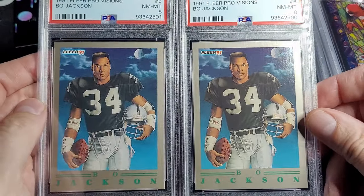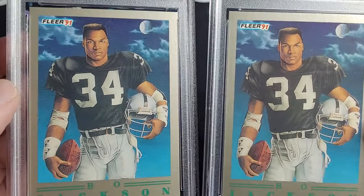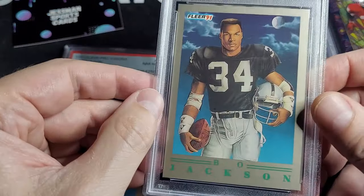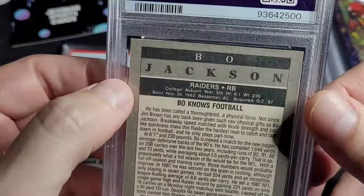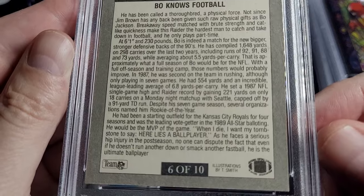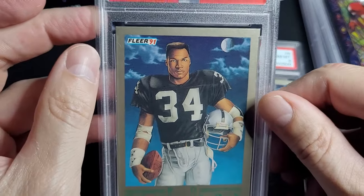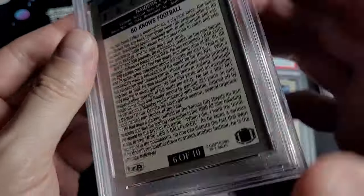Bo Jackson — I submitted two of these as eights. I've had some people reach out asking what I see on them that makes them an eight. There's a little white there, but top to bottom the spacing is about close, and the edges... I was really kind of thinking nines here. I guess there's a little piece there. To me these are at least 8.5s. That's a little diamond cut — you can see how the picture's a little wanky in there.